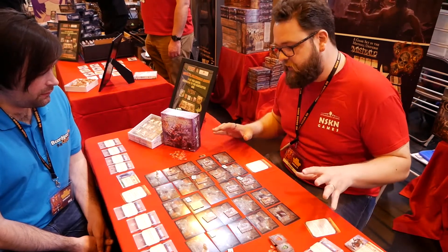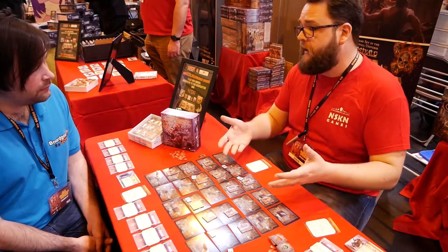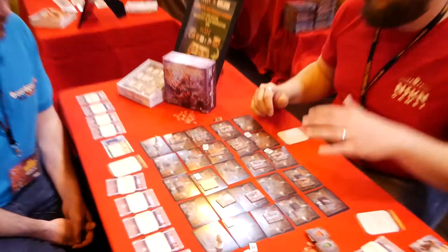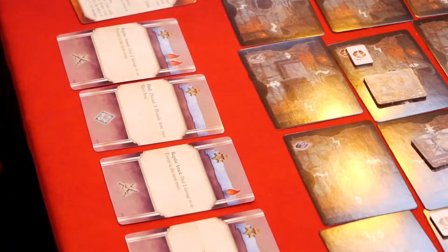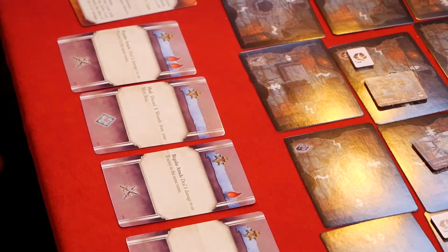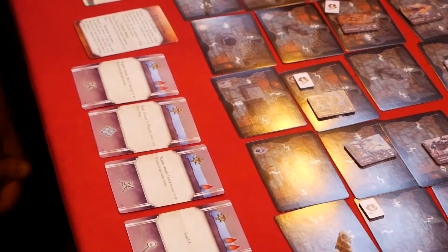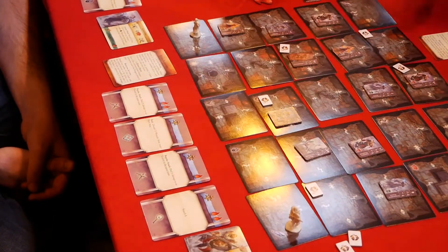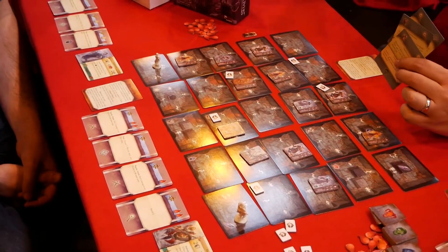Every turn follows a very simple structure. Firstly, you have a hero phase and then an enemy phase. During your hero phase, you choose one of your actions, do whatever it says or move, then you flip the card to reveal a different action, and basically you do it twice. Every action has a little symbol here, and you start the game with a number of fate cards in your hand. Fate cards also have symbols, so if I want to boost this action, I can discard cards with those symbols to make the action better.